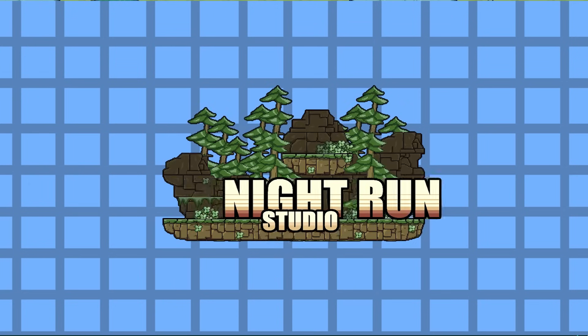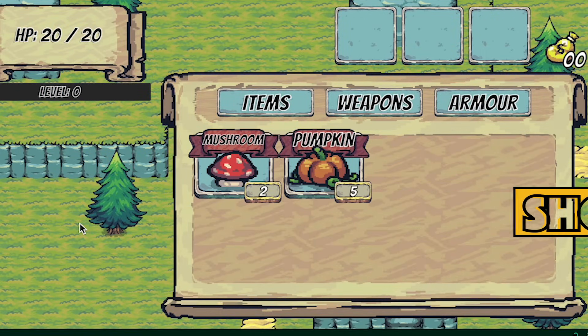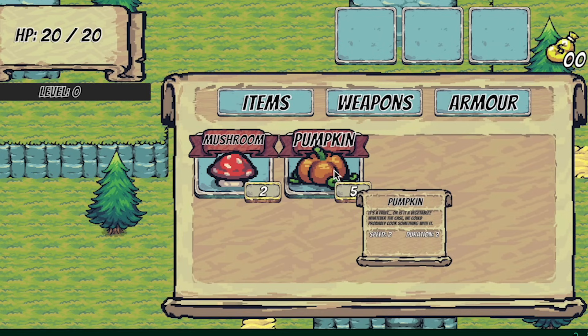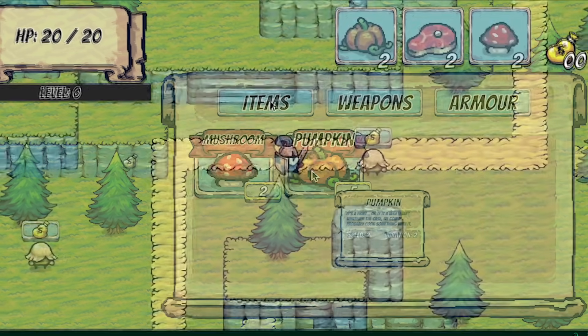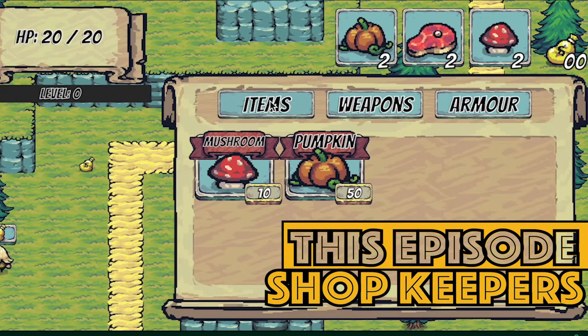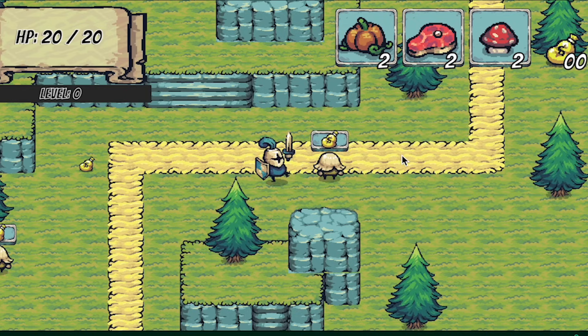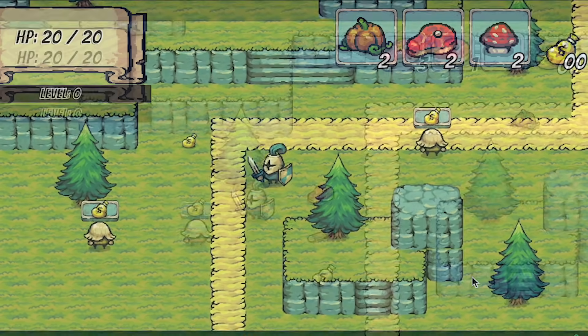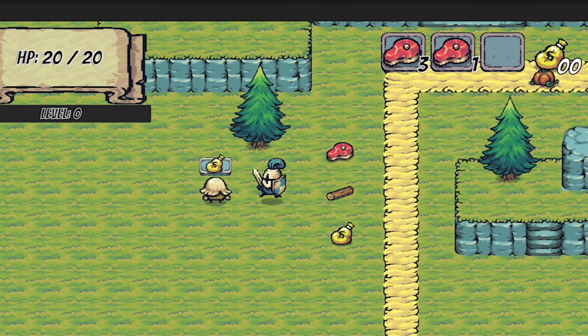Hey everyone, it's Matt here with Night Run Studio, and this is the last official entry in this series. So far we've made it so that we can buy and sell items and see their info, but we can't toggle between types of items or even toggle the inventory at all, which is kind of a big deal. Sounds like we need a shopkeeper, so that's where we're headed in this video. We will add one additional video for just a cool little animated feature for the shopkeeper, but I'll talk more about that at the end. Let's get started.